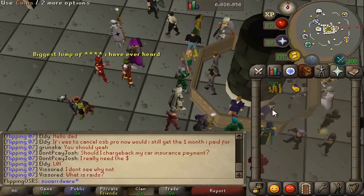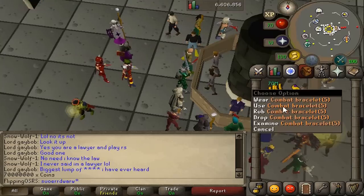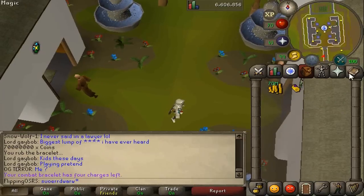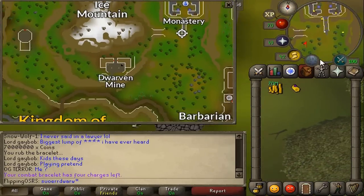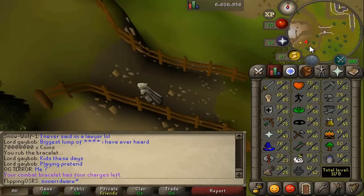We have 70 mil exactly, and we'll do this for an hour and see how much we actually get. What you're going to want to do is get a combat bracelet and teleport to the monastery. From here, just run south a bit. We'll get the map open — it's just going to be down this Dwarven Mine area. It's pretty close and you don't actually need any skill requirements to use the teleports, which is kind of nice.